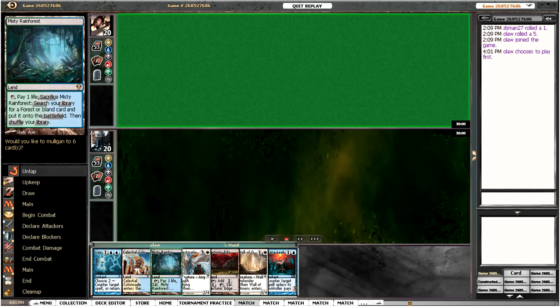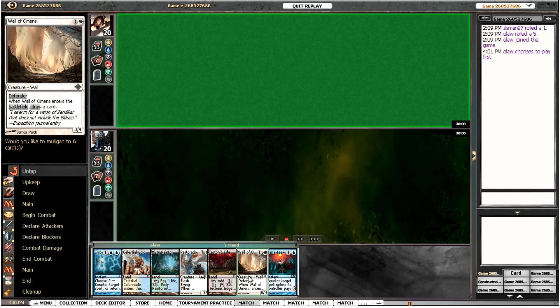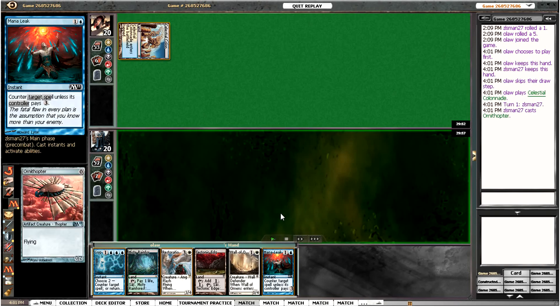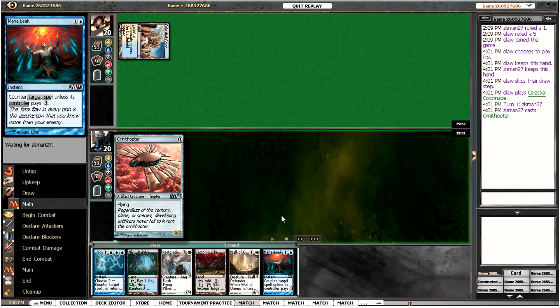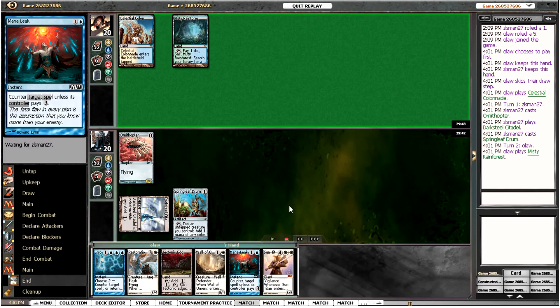We've got Colonnade, Misty Rainforest, Tectonic Edge, Cryptic Command, Restoration Angel, Wall of Omens, and a Manaleak. I think that's a keep — seems decent. Not sure what we're up against right at the moment. Let's probe with Tectonic Edge. In case we're playing against Affinity, if I can say that.